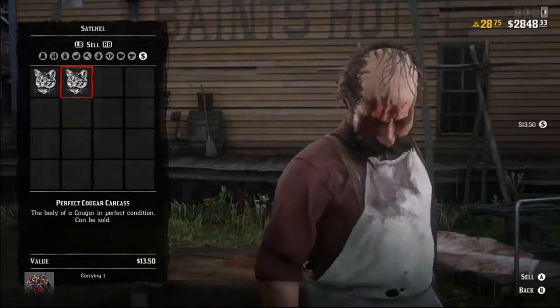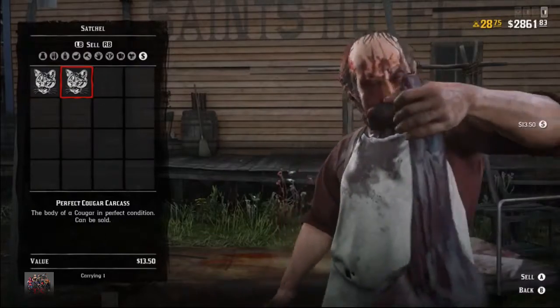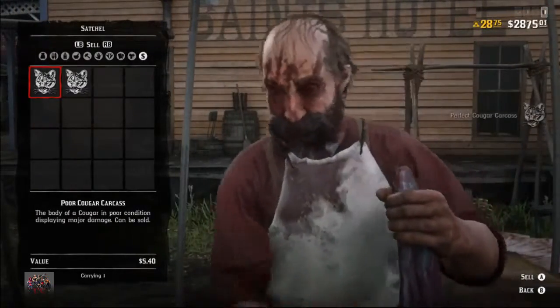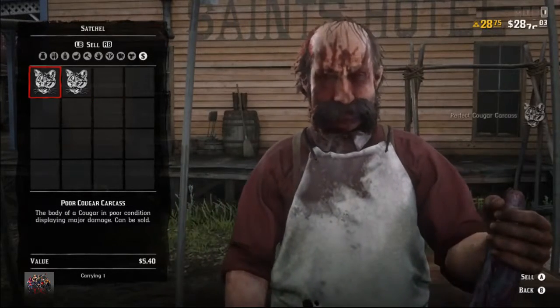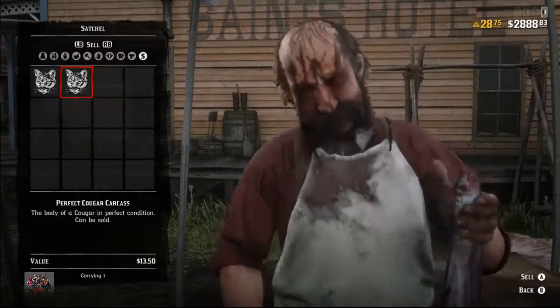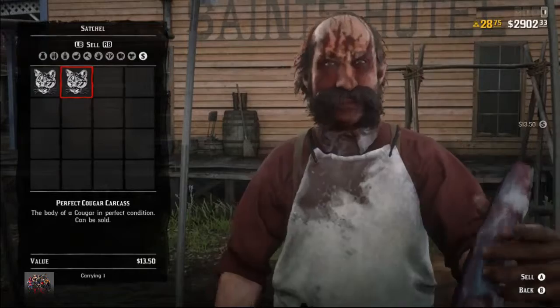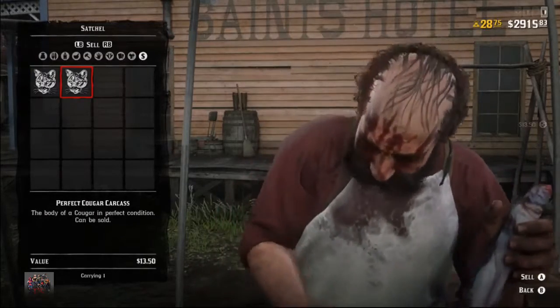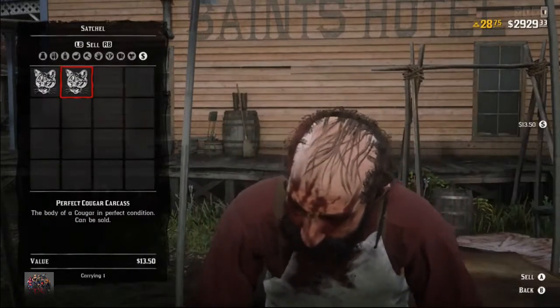As you can see in the background, you will be able to sell perfect Kogars over and over again. You can expect to make thousands and thousands of dollars per hour — up to $40,000 per hour if you follow my tips and tricks. Because when you sell those little beasts, there's a certain way to sell them and you can make even more money.